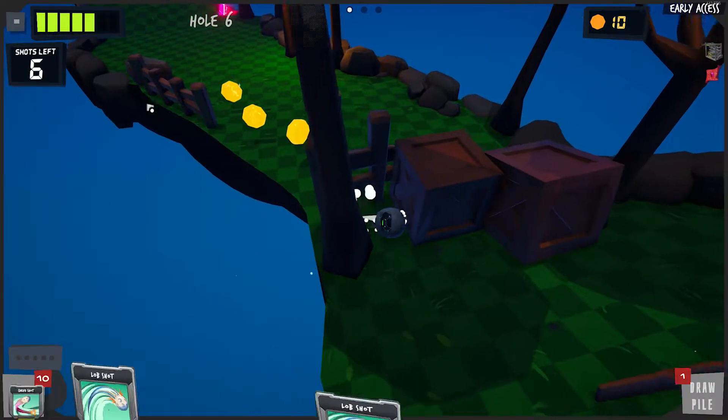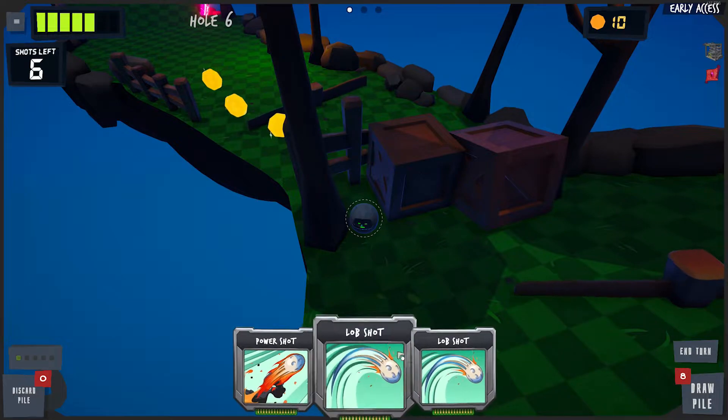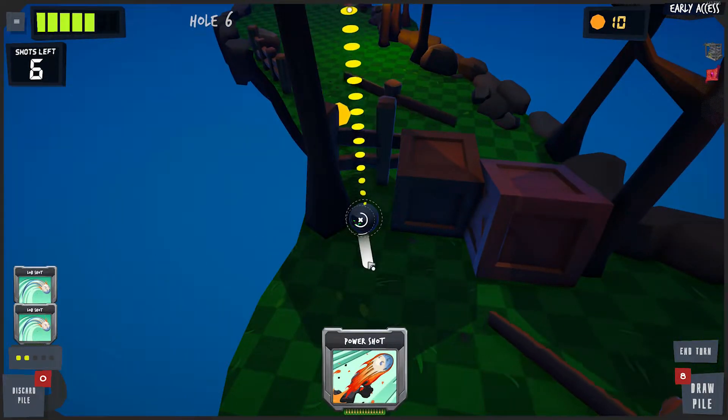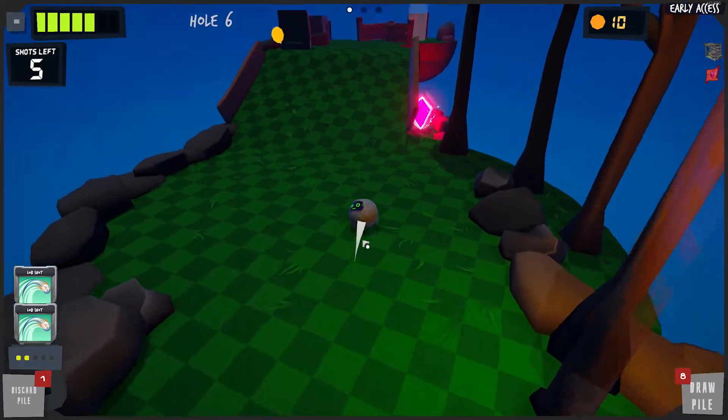There are so many unique cards — there could be a really tall barrier and all you have is a jetpack and a power shot. So you put the jetpack on, hold it to launch yourself up into the air, and then use the power shot to get over it. It's moments like this where the game is just so fun. It would be brilliant to stream because you can have a lot of interaction with chat, and when you do pull off an amazing shot it actually kind of feels like real golf.